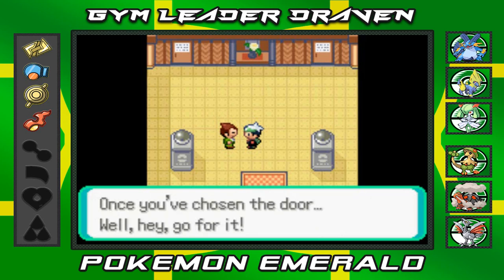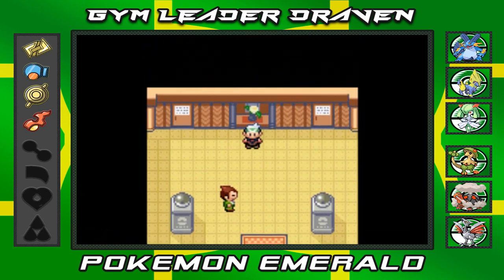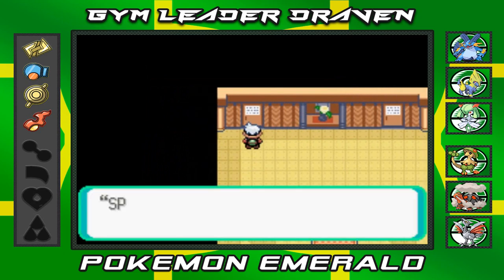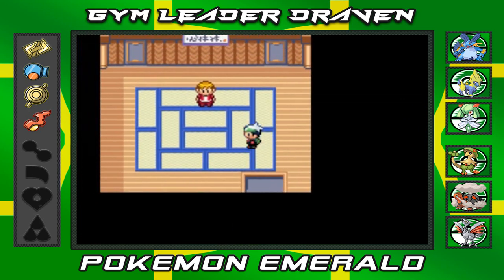In this gym they are normal type trainers, but they actually use X items, Dire Hit, you know that kind of stuff. The name of the room will say what kind of battle you're gonna be having. We're gonna start with the speed room — I'm actually gonna be battling everybody in here mainly for Ralts or Curly's sake right here.